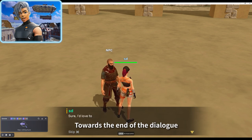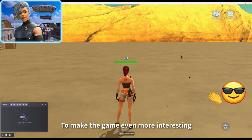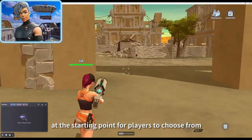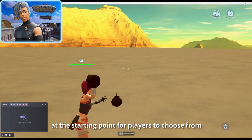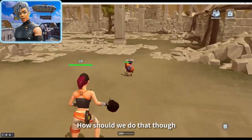Towards the end of the dialogue I wrote 'I have three weapons, you could pick one.' To make the game even more interesting, I'm thinking of placing some weapons at the starting point for players to choose from. They can use these weapons to speed up their monster hunting — but how should we do that?